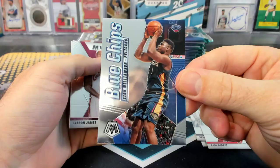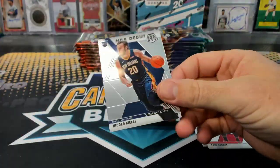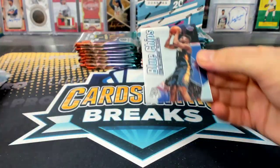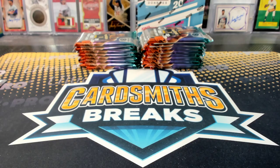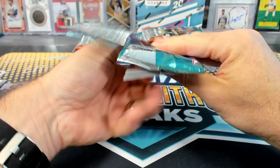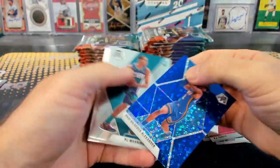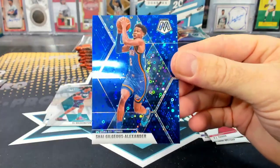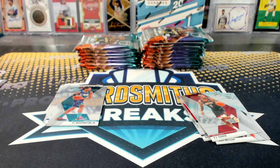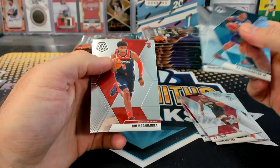There's a blue chip Zion. LeBron MVPs, brand new Clark rookie. We got a blue fast break. Shay, dang. We got some different color Shays. Base Brawler 23. PJ Washington rookie. Hachimura rookie.